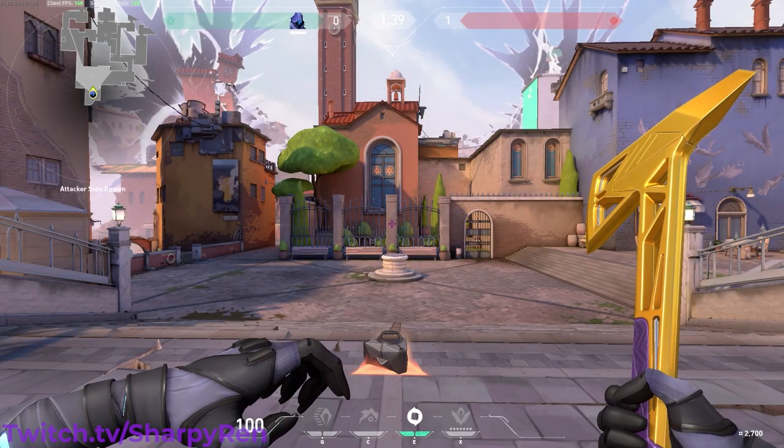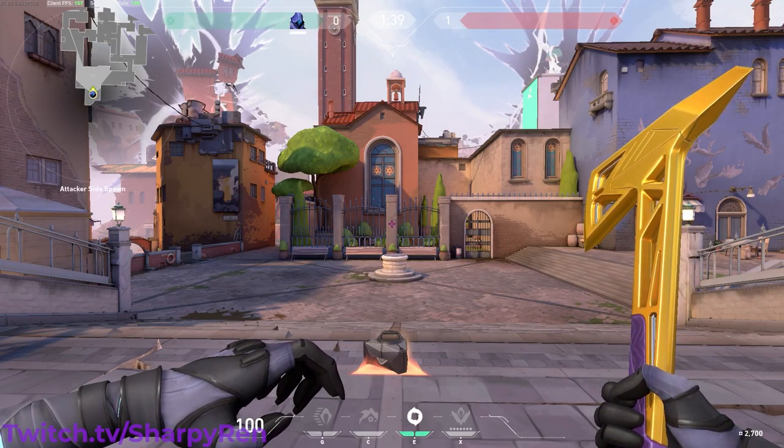What is going on everyone? My name is SharpieWren and welcome back to a brand new video. Today we're going to be going over 3 tricks or tips on Ascent, the newest map in Valorant, that you can use with Omen. They are 3 easy strats that you can implement into your game to throw your enemy team off. So let's get into it.